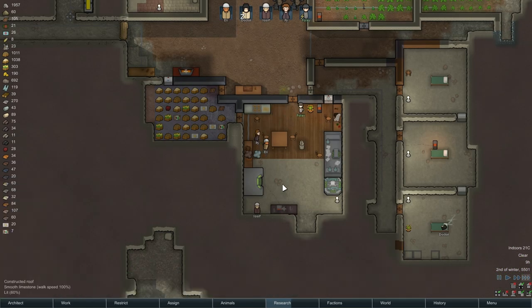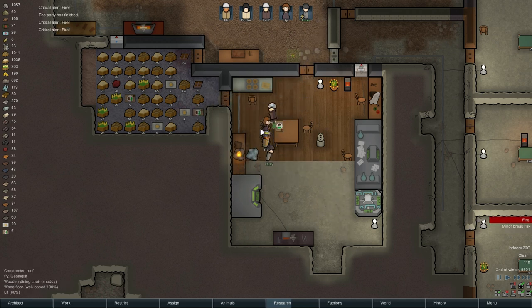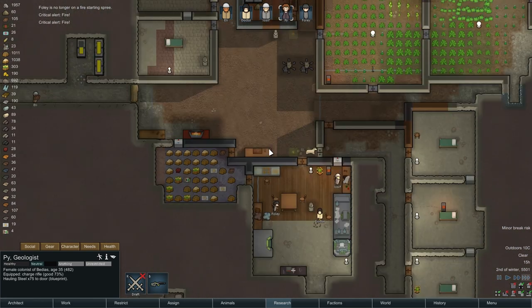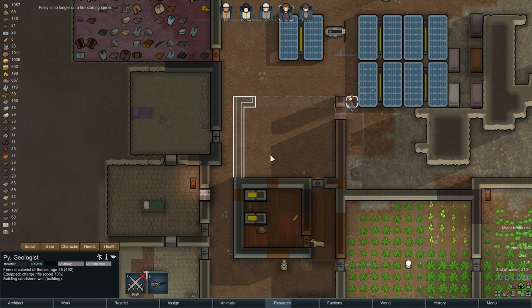Fire starting spree — Foley, are you trying to light Eli on fire? Sorry Pi, I know you're trying to eat lunch, but somebody has to deal with this. Come on Pi, come on Foley — get over this. I hate having pyromaniacs on the team. And he's over it. Okay, good. Took him long enough. Stupid pyromaniacs.